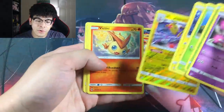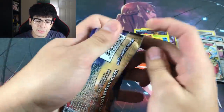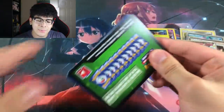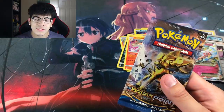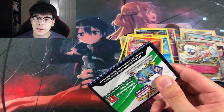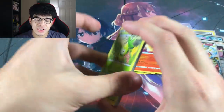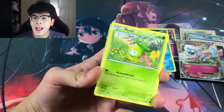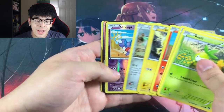From Lost Thunder we got an Ampharos, which I believe is somewhat playable. Then Team Up — my most favorite Sun and Moon set to open. As far as hunting goes, it's going to have to be Burning Shadows. It's very fun to hunt for rare cards in Burning Shadows, and that set is getting more expensive every day. If you come across a booster box of Burning Shadows for a good price, I recommend you cop it.